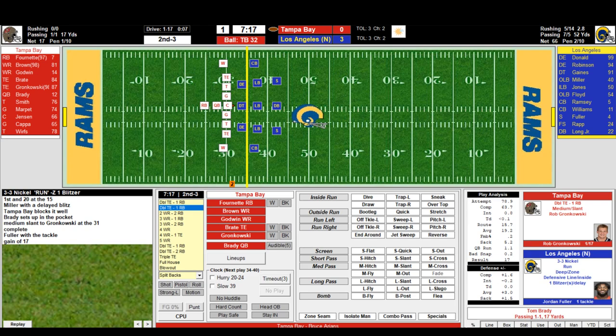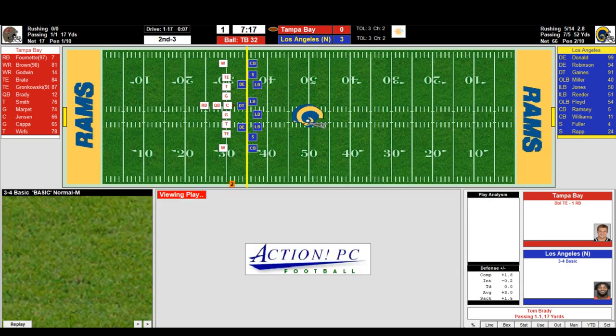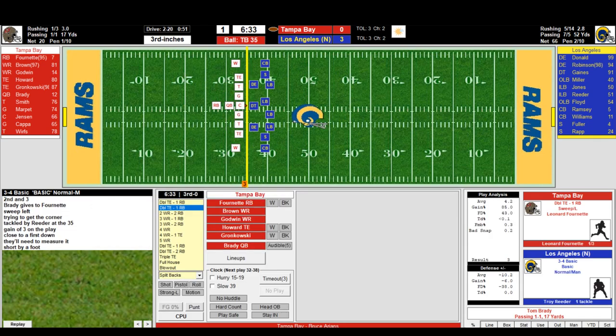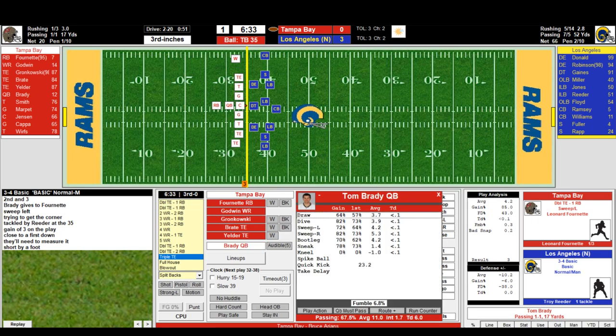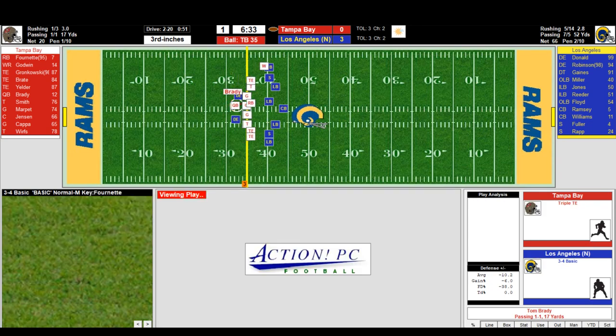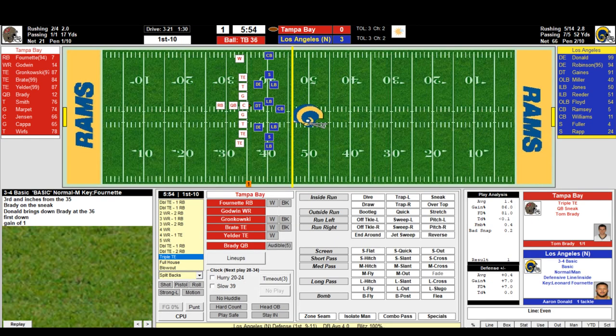I don't necessarily agree with the color for Tampa — it looks a bit like Kansas City Chiefs. Leonard Fournette on a sweep left, goes to the far side — will get the first down? Readers are short, so third down and inches. Triple tight end formation, Brady sneaks it — waits for the C's to part and gets a first down. Aaron Donald with the tackle. First and ten.